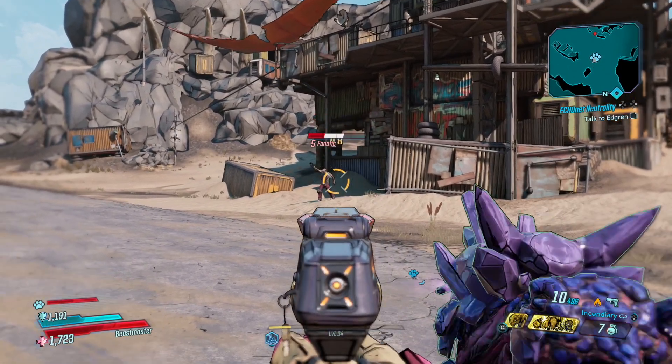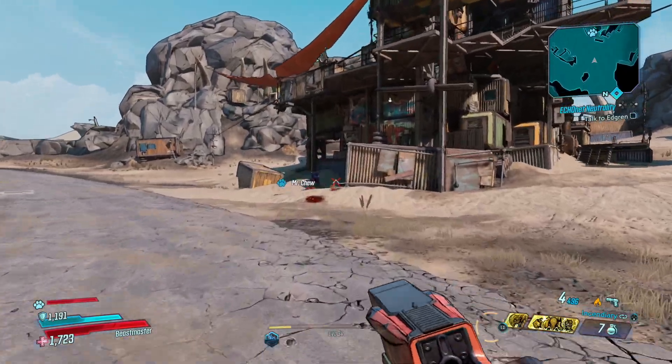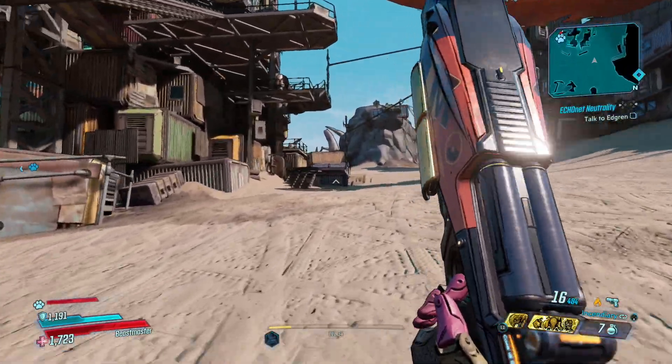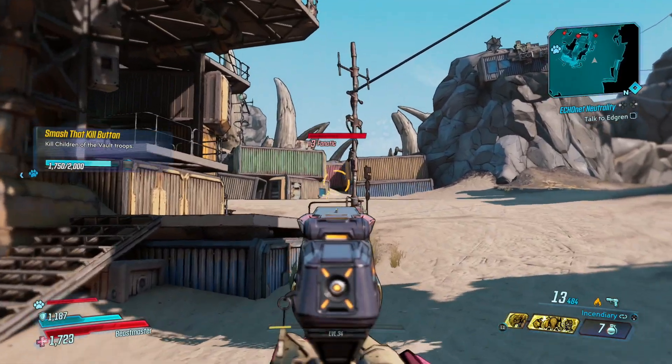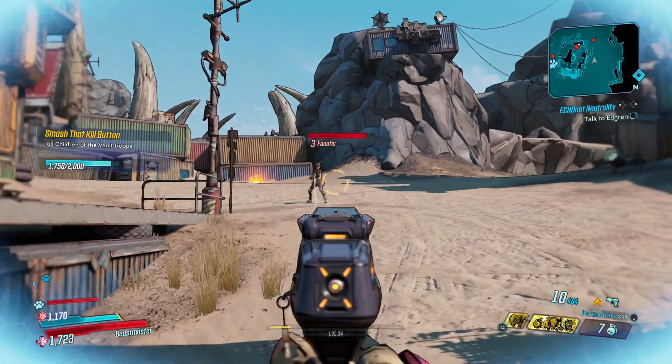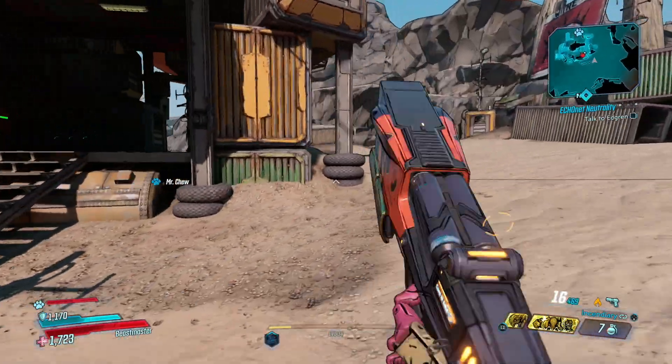This particular one can switch between corrosive and incendiary damage. It's not great from distance — there's a bit of bullet spread — but up close it's like a shotgun: deadly. Thanks for watching and keep it locked to Foreplay — we've got loads more Borderlands 3 video guides coming up.